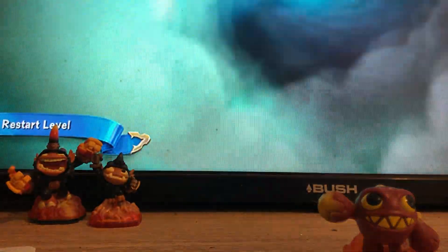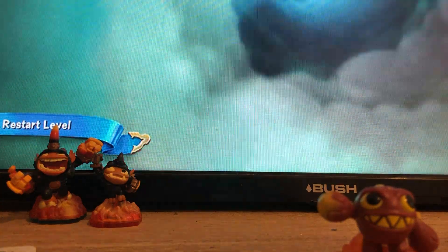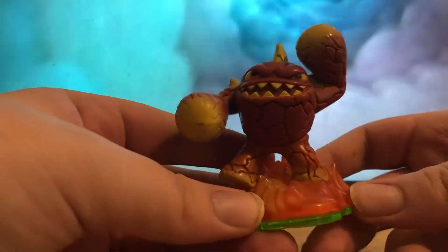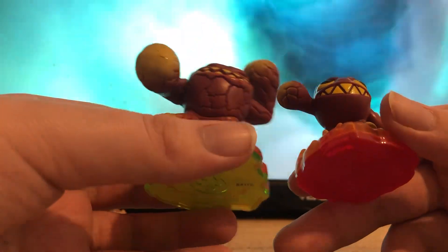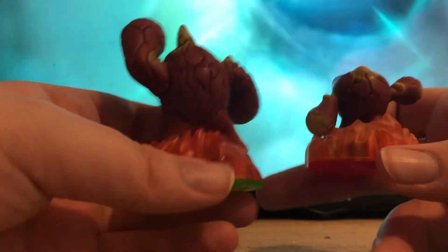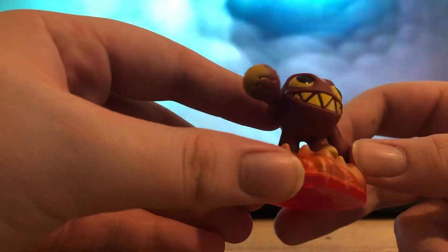Let me get a Eruptor to compare — I'll get the Series 1 variant because it looks the most similar. So here is Eruptor Series 1 next to Wee Ruptor. They're pretty much the same — he's got bigger and rounder eyes, bigger teeth in proportion to his body, and fewer cracks on him overall, which is understandable because he's smaller. Overall I think this is a really good mini because he pretty much looks like a smaller version of Eruptor — exactly what you'd think Eruptor would look like as a baby.